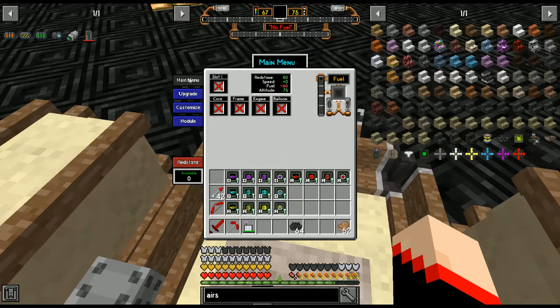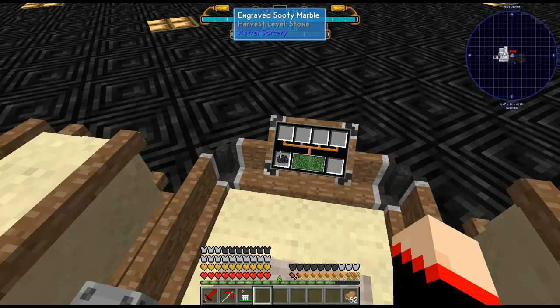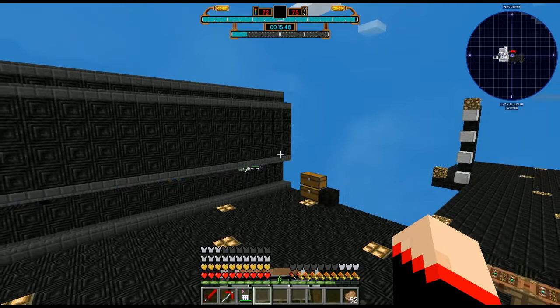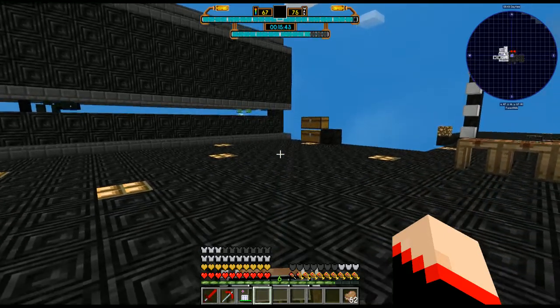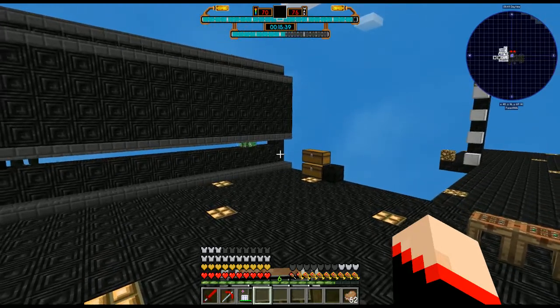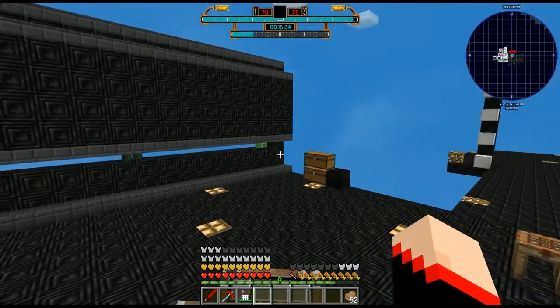This is what it's going to look like when you open the GUI. Here is the fuel slot - simply put fuel in there and once it's fueled you can actually go. For flying: it's normally Space to go up, but I changed it to Numpad 9. X is down, and then you have your typical W for forward, S for back, A and D for left and right.